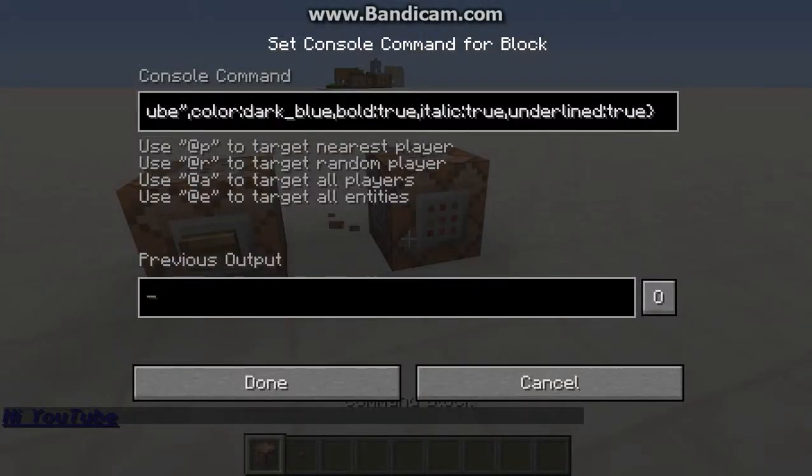Now we're gonna expand it. I'm going to change the text to say something else. Say if you're on a server and you want to say 'click for a discount rank!' with an exclamation mark — that was a really cool thing.